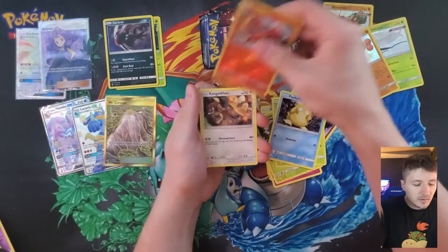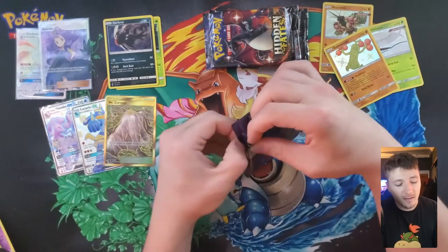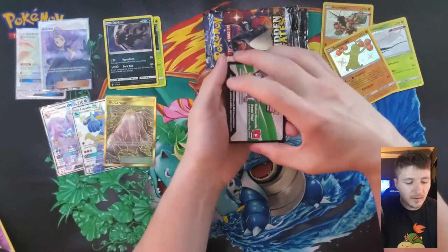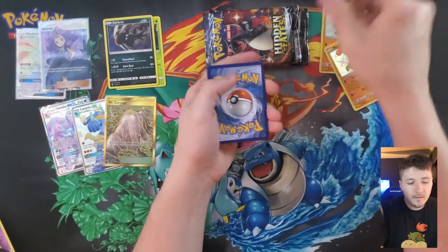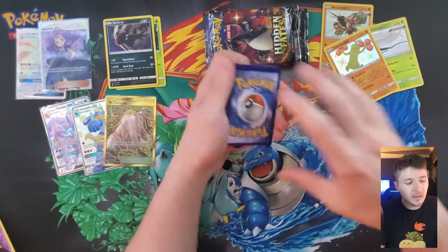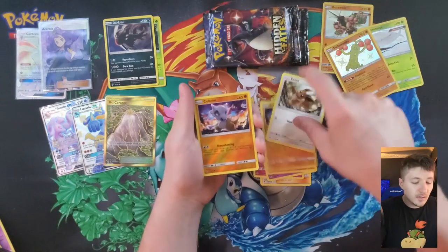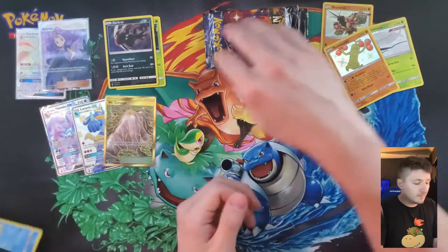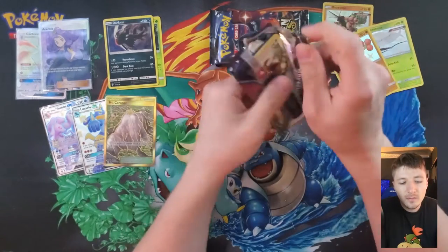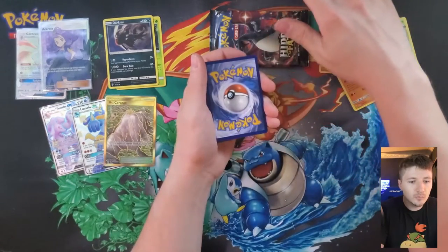I'm gonna start doing that - zooming into more of the cards. I'm very indecisive - you guys let me know what you think. If you want to see up close and personal with the cards, we'll do up close and personal. If not, enjoy the scenic view of all the cards and the three favorite starters - except for Piplup, Snivy, and I can't remember that thing's name - it looks like a fox. Removing the energy - another psychic energy.